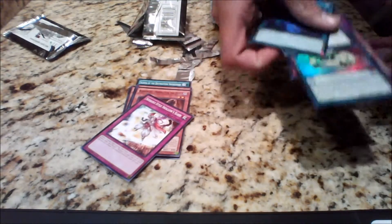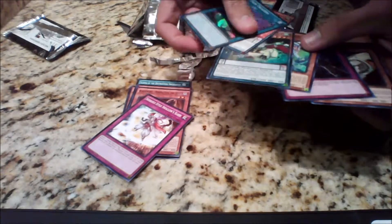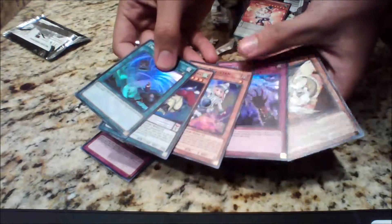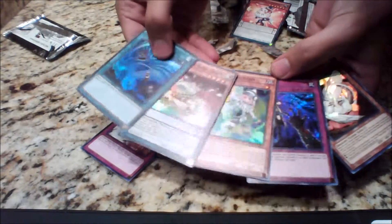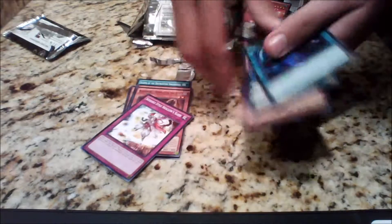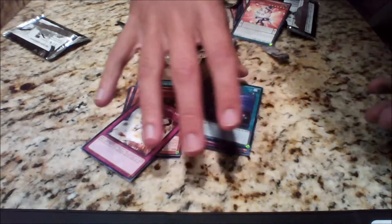Pretty cool pack — I got a hollow in every single pack, which I have never done before, so we're just going to do a quick overview of those. Looking pretty nice. Hoping the Cosmo Joe has a decent value on it, and these cards are looking cool. Pretty happy about that. Thank you all for watching, and subscribe if you want to see more.